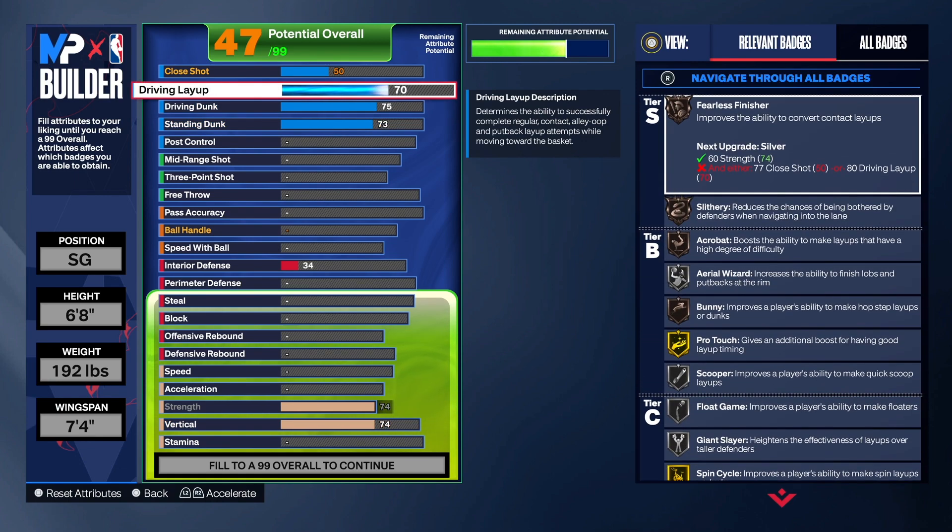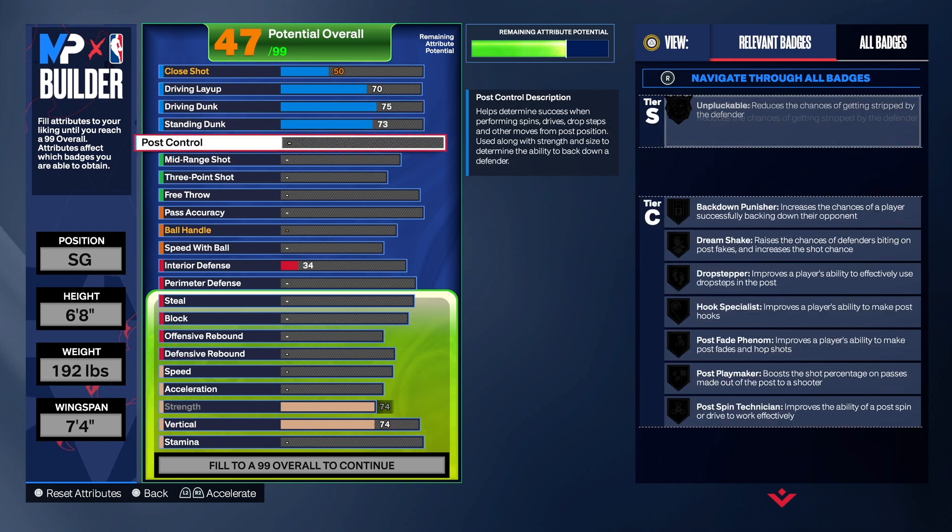We're looking good on the finishing — you will be able to do your thing at the rim. And being that you are 6 foot 8, it's not going to be that hard to dunk compared to being on a smaller build.